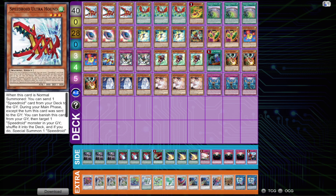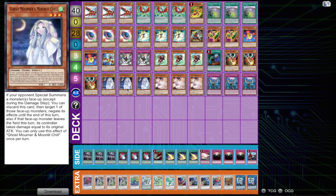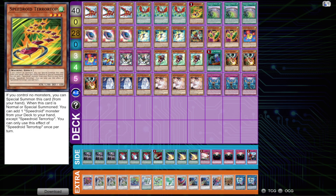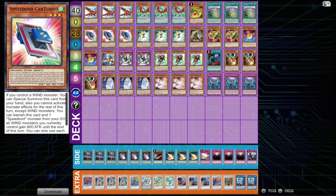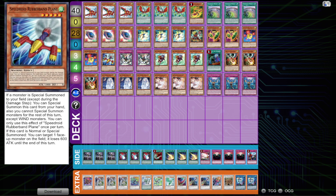Now for the deck profile. This is pretty standard — I'm playing multiple hand traps and not playing Cosmic or Twin Twisters or any backrow removal, because Duplicate is very good for outing stuff like Mystic Mine. For the standard lineup you have ten starters: triple Hound, triple Marble Machine, one Terra Top, and three Speedroid Wheel. These are all your combo starters, and they can also function as extenders. You also have extenders in Card Turbo, Taketomborg, Hasty Horse, and Rubber Band Plane.